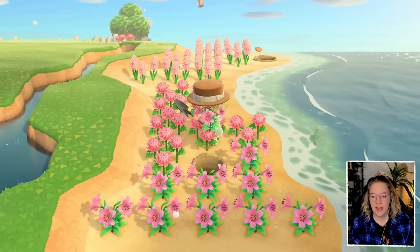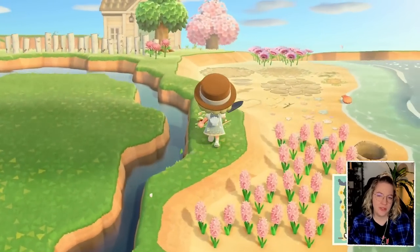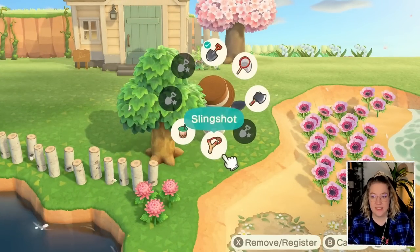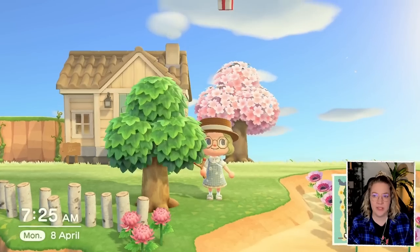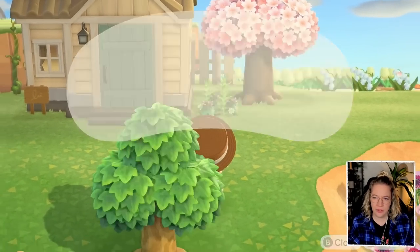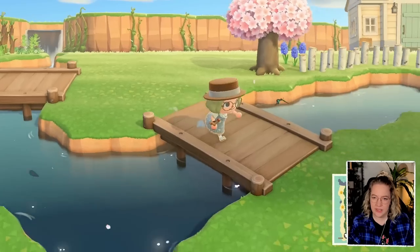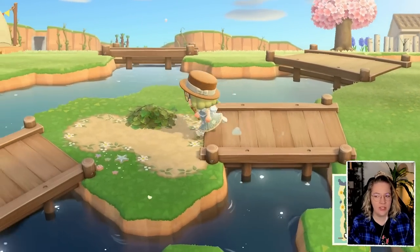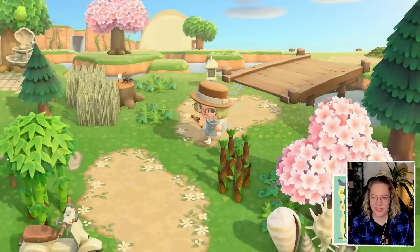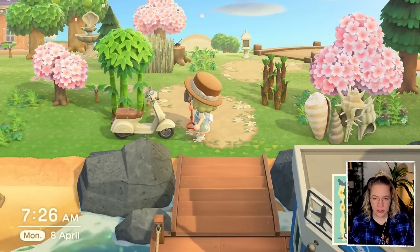If you don't like your islands as cluttered, of course that's totally fine, but flowers and shrubs can add a whole bunch. We're going to go back to the entrance, distribute a few of the flowers, then grab the present and more stuff as needed. Since this will be a blue scooter, I also want to add some codes underneath it.